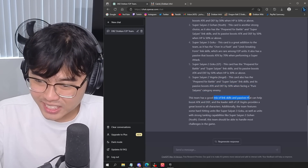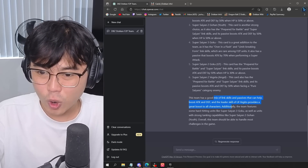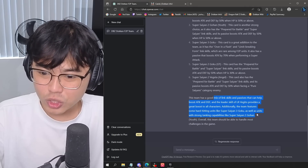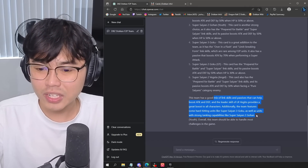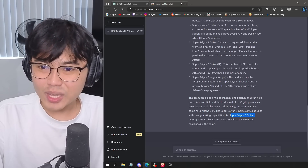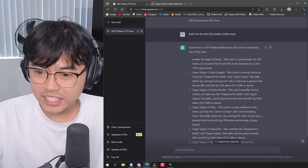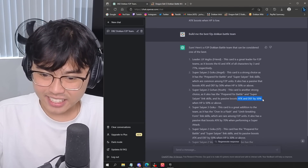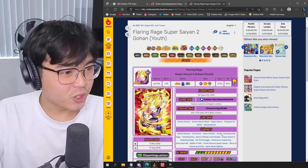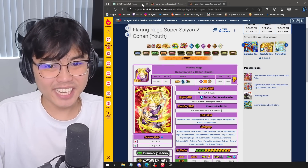The team has a good mix of Link skills, passives that can help boost Attack and Defense, and the leader skill of Ella Vegito provides a great boost to all characters. Additionally, the team features some hard-hitting units like Super Saiyan 3 Goku, as well as units with some tanking capabilities like Super Saiyan 2 Gohan Youth. I think this is the only Gohan with an HP restriction, so I have no idea which one they're talking about, but I'll just bring this team and see how it goes.